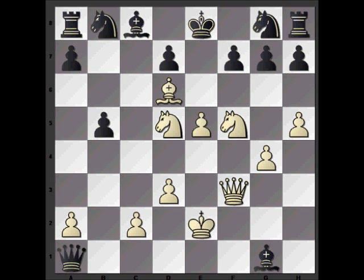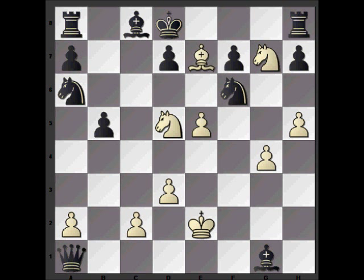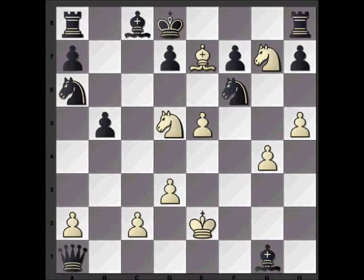Anderssen is now down two rooks and a bishop, but wraps up this brilliant game with a spectacular mate in three. Nxg7, Kd8 — if c7 and e7 weren't defended by the knights, the bishop could come in and deliver checkmate. But Anderssen plays the brilliant queen to f6, sacrificing the queen. There's only one legal move, Nxf6, and then Bb7 is checkmate. In the final position, white incredibly is down a queen, two rooks, and a bishop, and has checkmated black with just his three minor pieces.